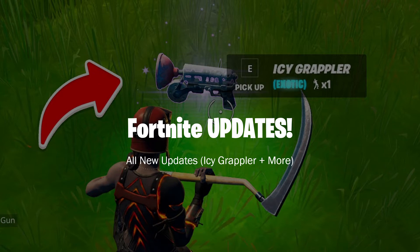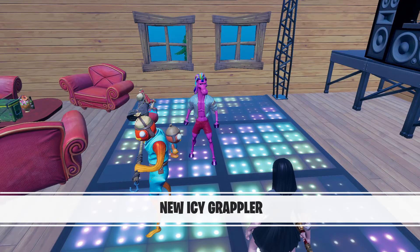So the first major thing that happened in yesterday's hotfix is that Fabio Sparkle Me now sells the new exotic Icy Grappler for just 400 gold. He is found at Apres Ski — if you don't know, it's at the south of the map, it's a sort of disco place — and he sells the Icy Grappler there.